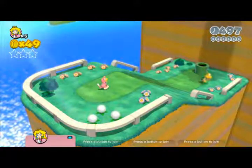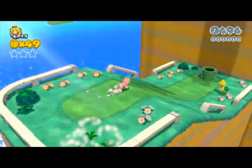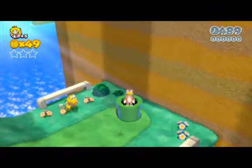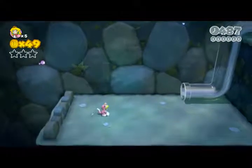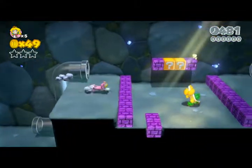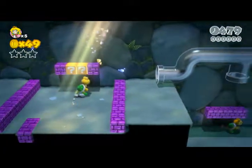Hi, I'm Mario Mayhem and this is World 1-2 Koopa Troopa Cave on Super Mario Brothers 3D World. It's the second level in the first world. I'm going to show you how to get through this level and I'm also going to show you where the stars and the stamp are.